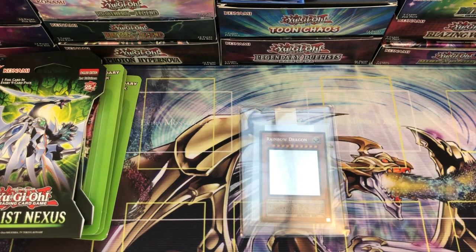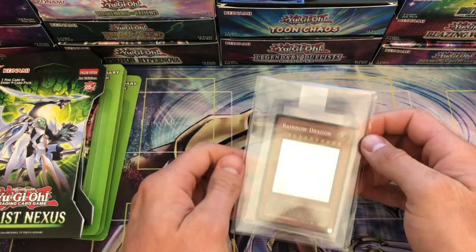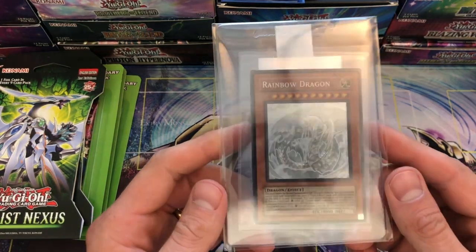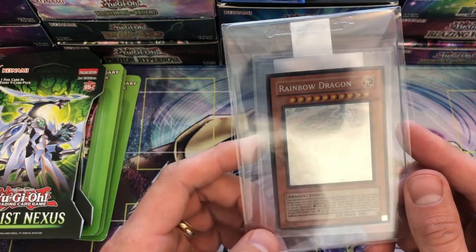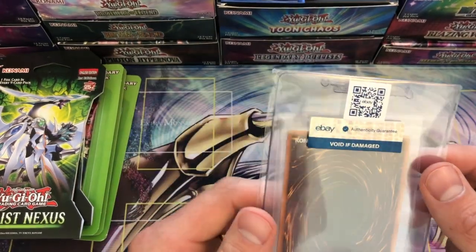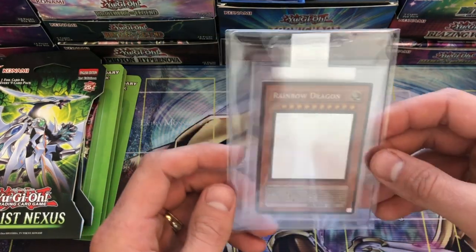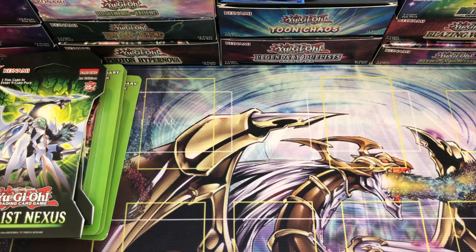You want to know what you're getting and that what you bought is in fact real, so they authenticate it for you. This one was listed as near mint — again from Saciato — this is a Ghost Rare Rainbow Dragon. Look at how beautiful that is! Amazing. See the corners — small little ding on the bottom left, tiny little ding on the bottom right — but near mint can have a little bit of that. Overall just a beautiful card.